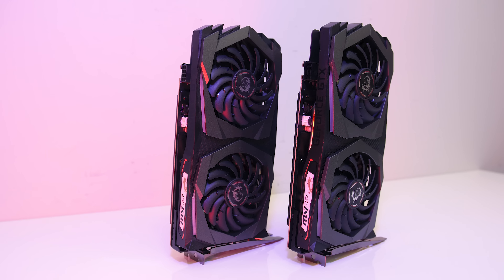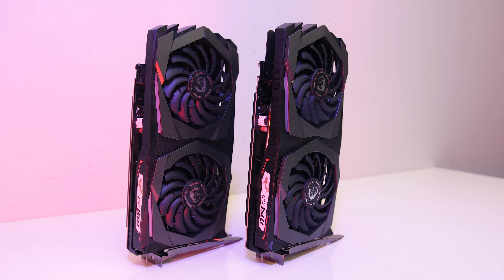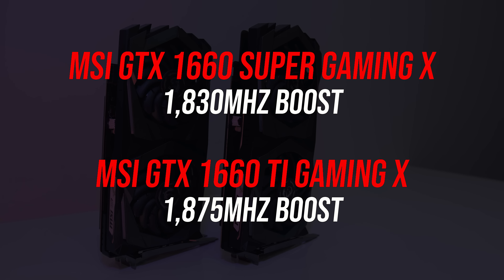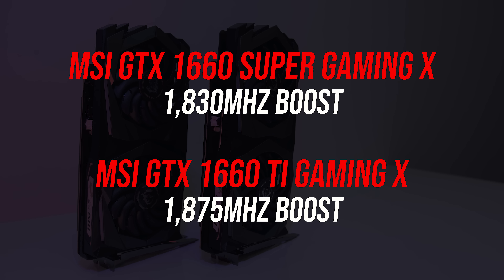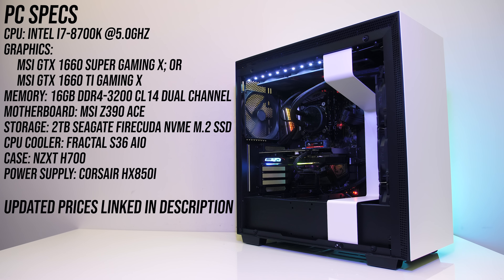For the testing I'm using the MSI Gaming X version of both the GTX 1660 Super and GTX 1660 Ti, so results should be fairly comparable. Both of these do have a small out-of-the-box overclock — expect slightly different results with different models. The system I'm testing with has an Intel i7-8700K CPU overclocked to 5GHz on all cores, an MSI Z390 ACE motherboard, along with 16GB of DDR4-3200 CL14 memory running in dual channel. You can check links in the description for details on all components as well as up-to-date pricing.